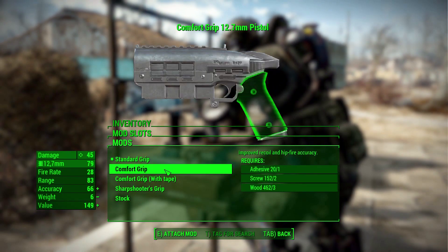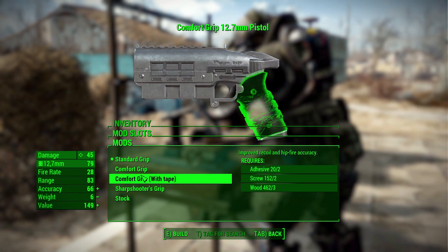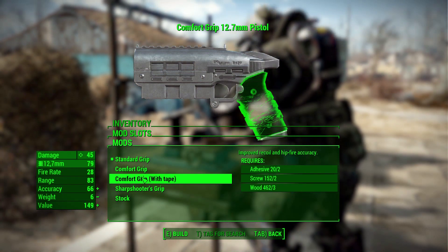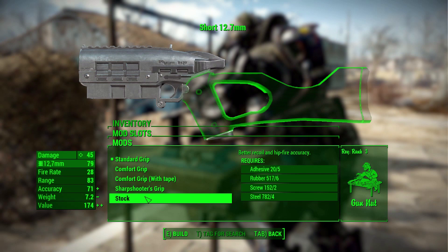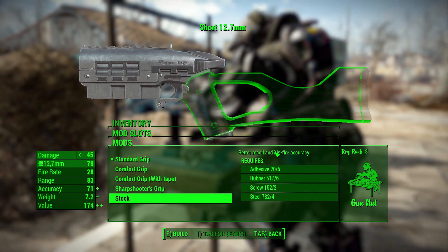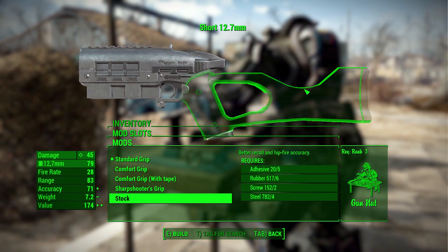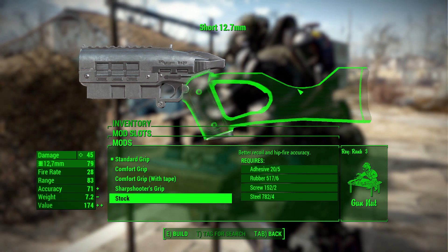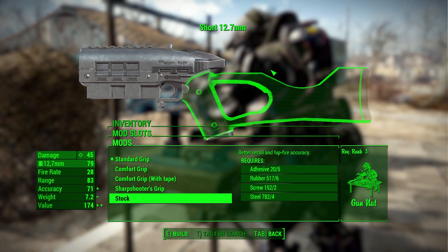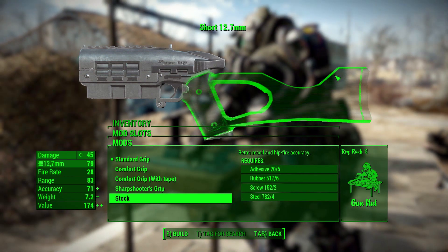As for grips, not a huge amount of options, but I quite like that we have the standard, the comfort, a comfort grip with tape for more of that wasteland feel, a sharpshooter's grip, and then, of course, that stock, which will add in hipfire accuracy and better recoil. It is pretty cool. I don't think it counts as a rifle with this thing installed — I still believe it is counted as a pistol, as once you get the full stock on it does turn into a rifle, but I think this is still counting as a pistol.